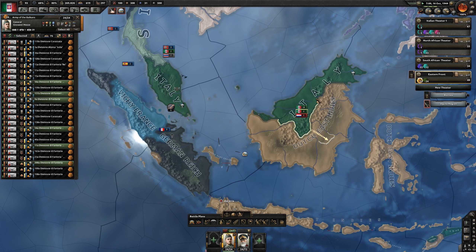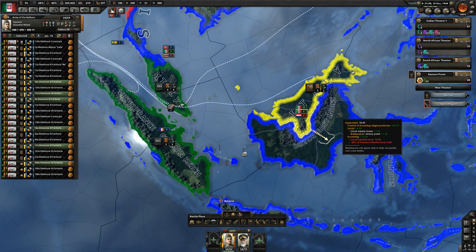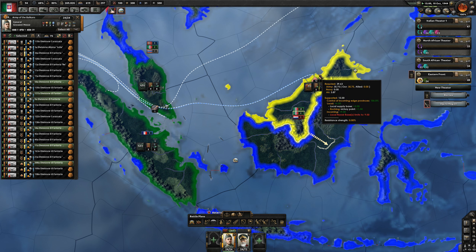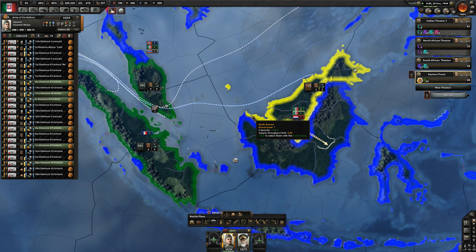What's our supply situation like? That's a question. Local naval base limits to 9. Supply throughput limit is 6. Supply throughput limit is 3.